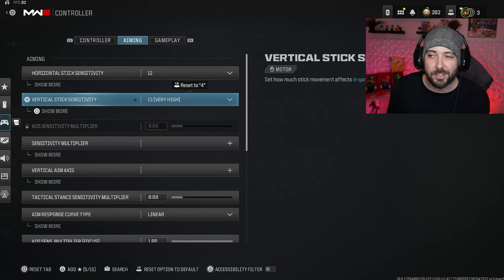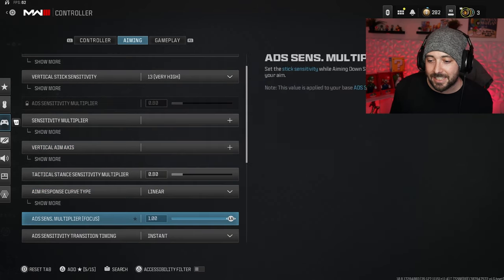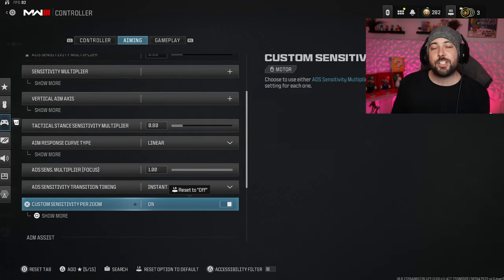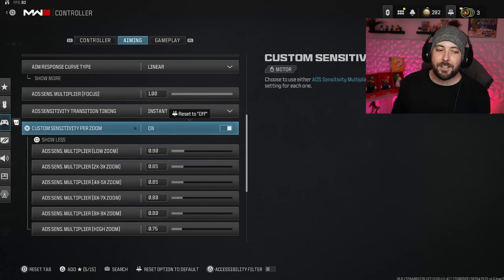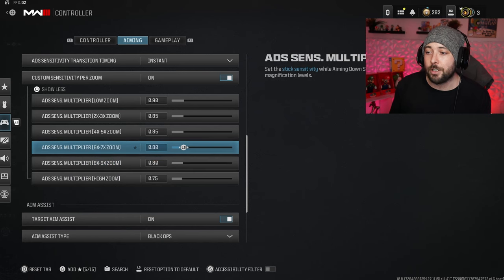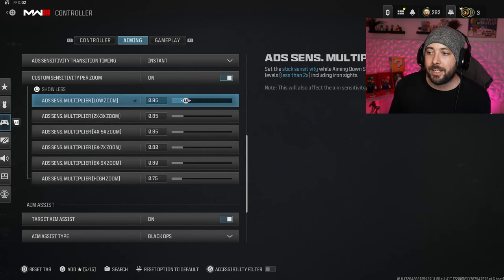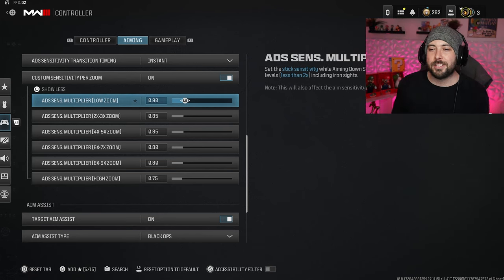Now let's go into aiming. A lot of people think sensitivity is super important — it's not. It literally just means how fast you're going to turn in-game while in hipfire. Once you actually ADS and change your custom sensitivity per zoom, that changes everything. The higher my zoom goes, the lower my sensitivity goes, because once you ADS you want to be as accurate as possible and let aim assist do all the work. If you lower it rather than leaving it all at one, the aim assist is a lot stronger.